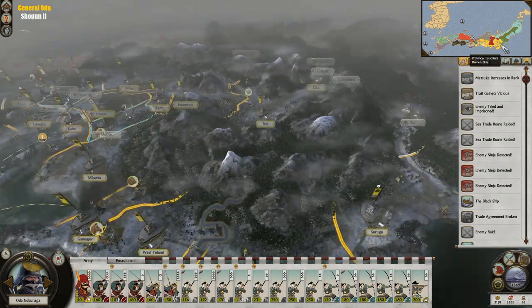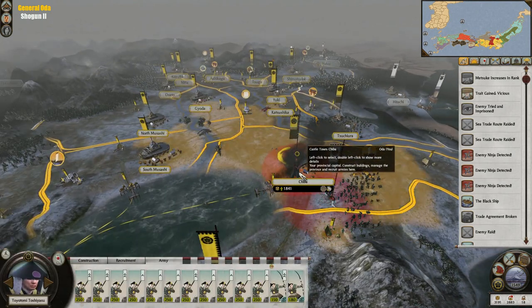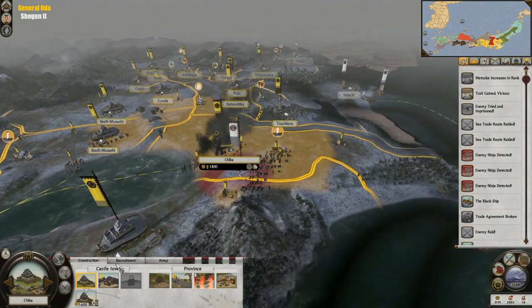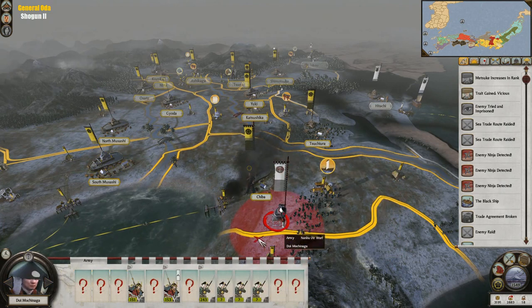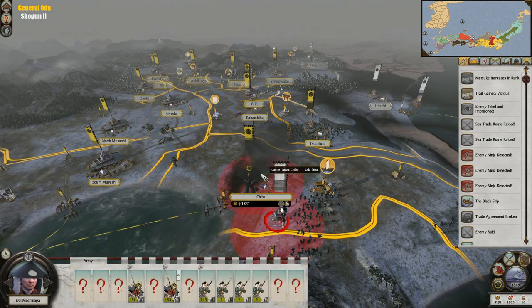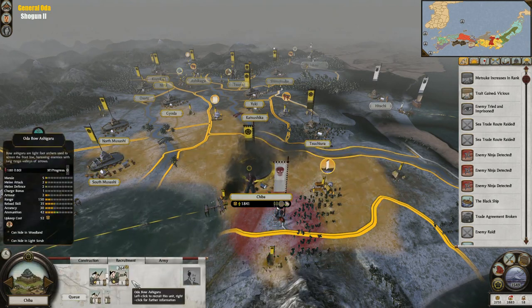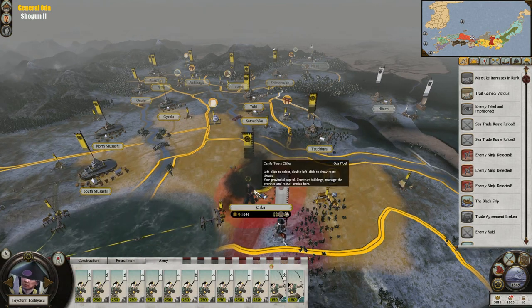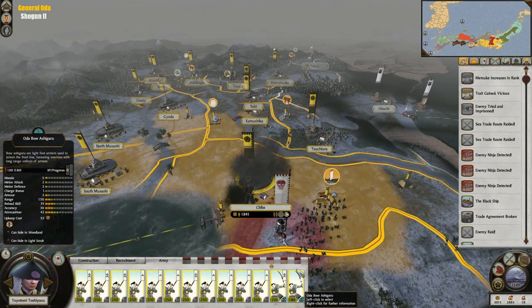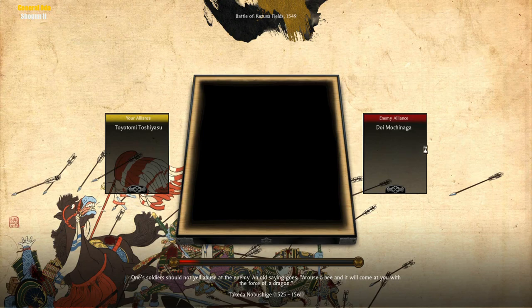We're being invaded kind of everywhere at this point — on the east and the west. We have this enemy that I've been wanting to bribe but haven't been successful. I don't think we would have the advantage if we fought them here right now — in fact we would probably lose quite miserably. But why not? They are deep in enemy territory. Let's show them what the Oda clan has to offer.